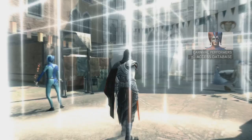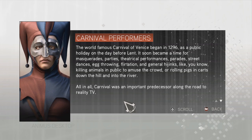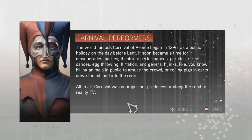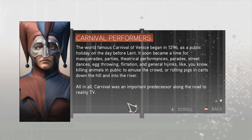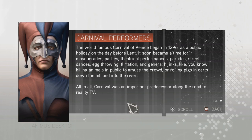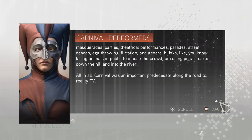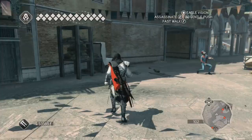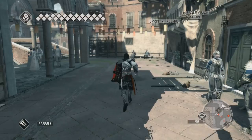This is the new part of town and apparently we already have a lot of people preparing for Carnival — performers everywhere. The database says: 'The world-famous Carnival of Venice began in 1296 as a public holiday on the day before Lent. It soon became a time for masquerade parties, theatrical performances, parades, street dances, egg-throwing, flirtation and general hijinks — like killing animals in public or rolling pigs in carts down the hill into the river. All in all, Carnival was an important predecessor along the road to reality TV.' The city I live in is also famous for its Carnival, though it has its own quite different tradition.